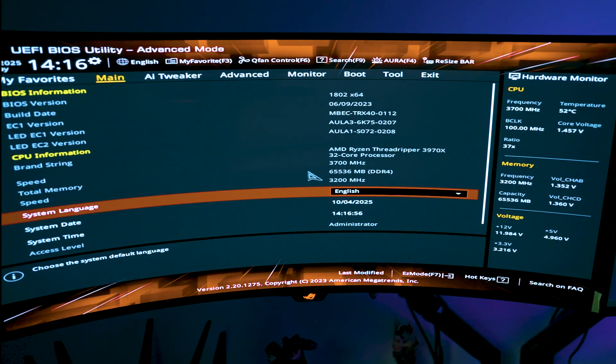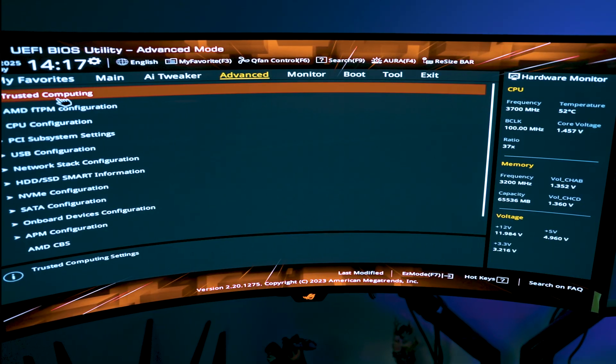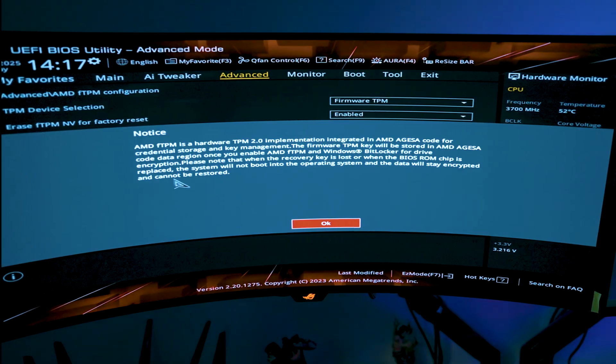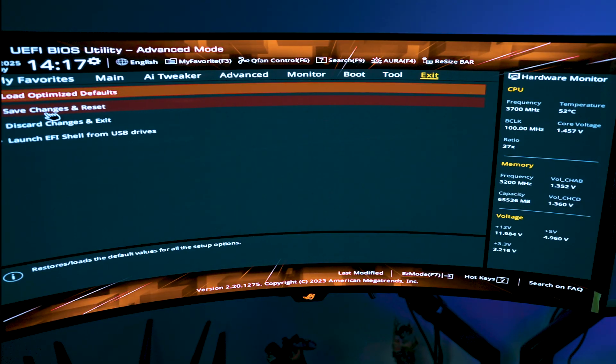When you enter the BIOS, it should look something like this. The first place you're going to go is over to the Advanced side. You're going to go over to AMD FTPM Configuration, and right here you should see TPM Device Selection. Make sure it's set to FTPM, then hit Enabled. After you're done, you can simply hit F10 to exit the BIOS, or go to Exit and click Save and Reset.